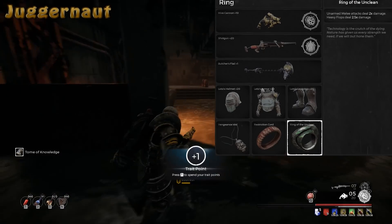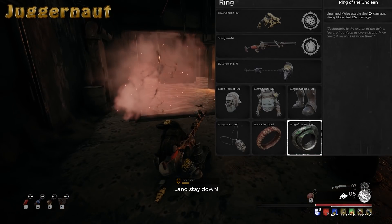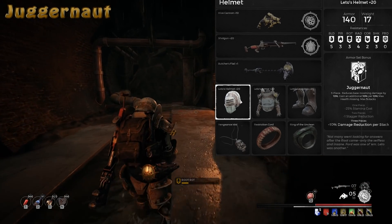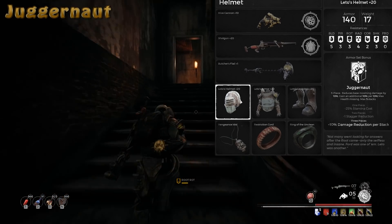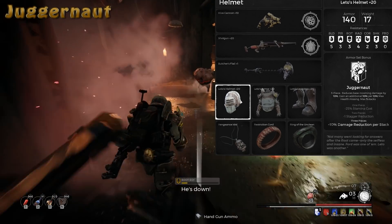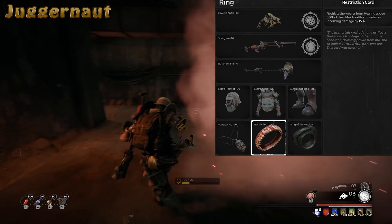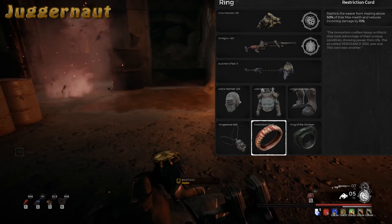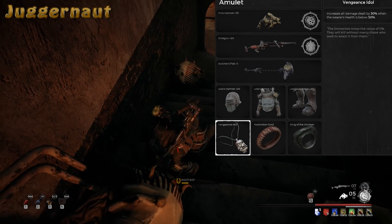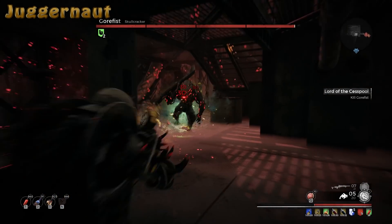The first one is kind of a big meme, as you can see. This is the Juggernaut setup. This new patch gave Ring of the Unclean a fat bonus to belly flop damage. On top of that, Leto's armor got entirely reworked — no longer does it give that damage bonus passive. Instead, it gives stamina reduction, stagger resistance, and damage reduction based on missing HP up to 50%, which is insane. To pair with these, I also grabbed the new ring, Restriction Cord, which will limit your HP to 50% and reduce the damage you take by 15%. This instantly gives us our 50% damage reduction on Leto's.